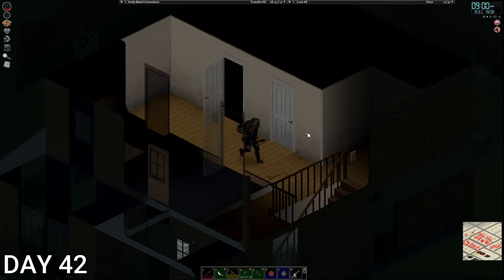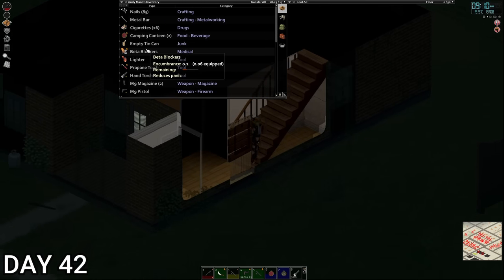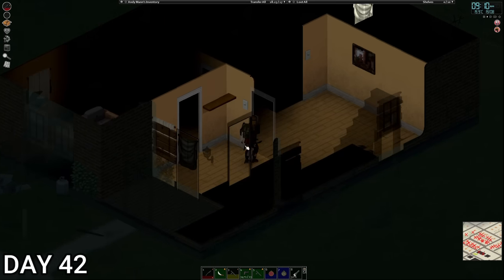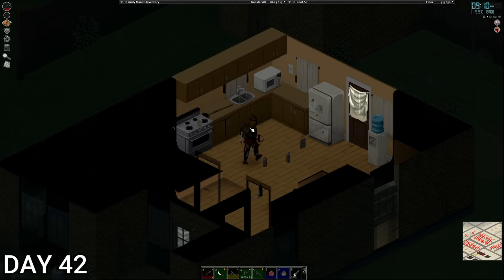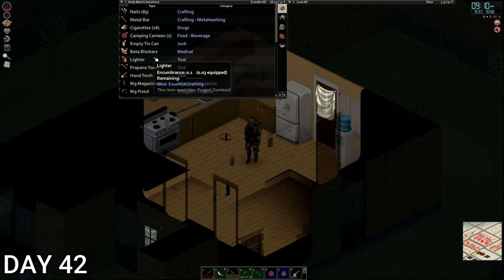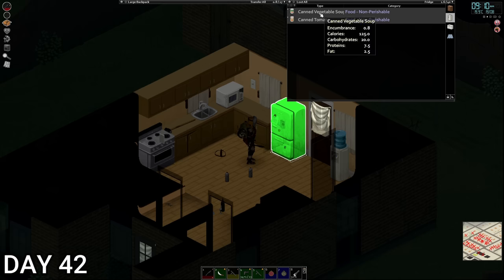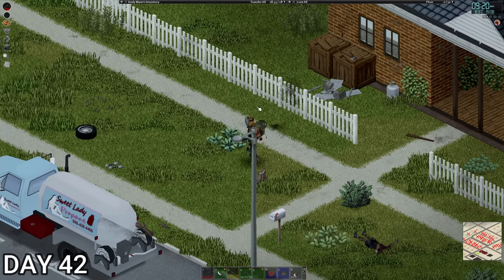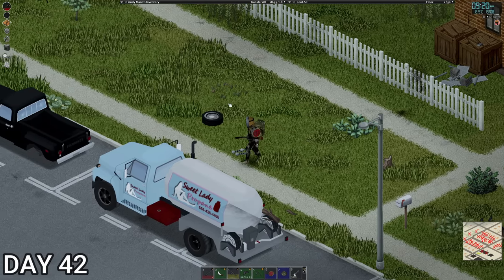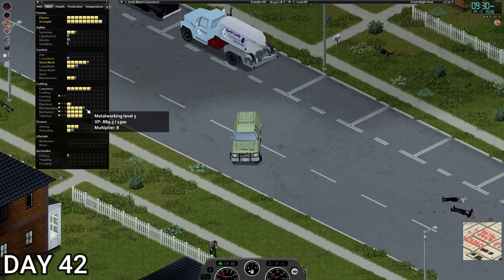Day 42! We're going to have some breakfast — 10 past nine, good time to wake up. Look at Andy's hair, getting long — maybe we do a haircut at some point. We're going to drive back up to that place. We need to get another crate as well. Dismantling the cars is probably going to be the best way to get our metalworking skill up. We also need chains to protect our tires.